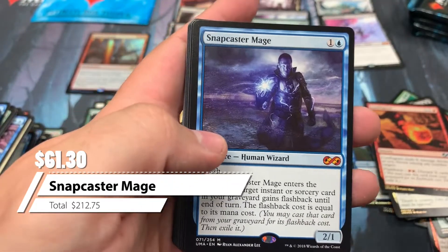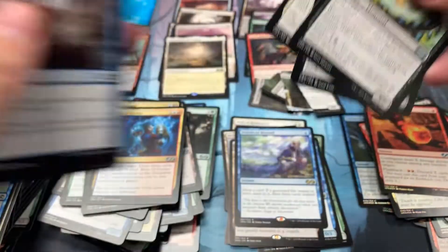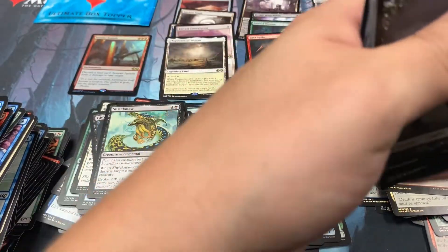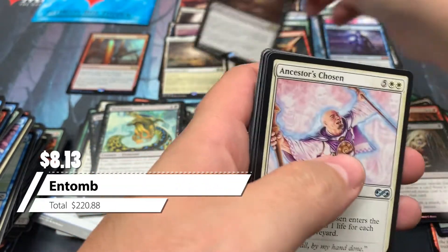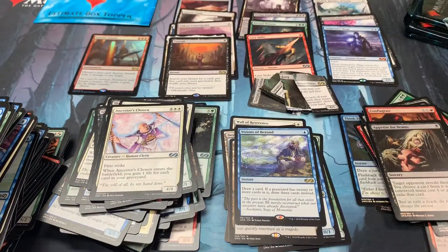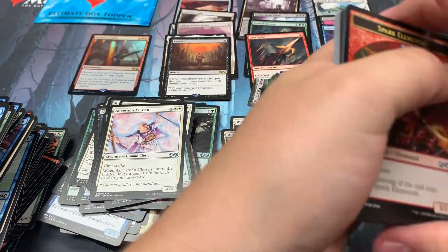Snappy makes an appearance, baby! That's what I'm talking about. So we've got two awesome mythics: the bitter blossom and the snappy. Our ritual is paying off. $95 in tune to go with it. We've got four packs left with opportunities for one more foil rare and possibly one more mythic as well.